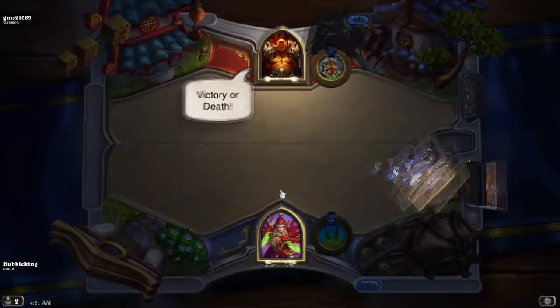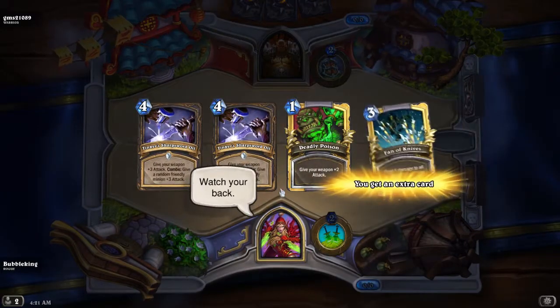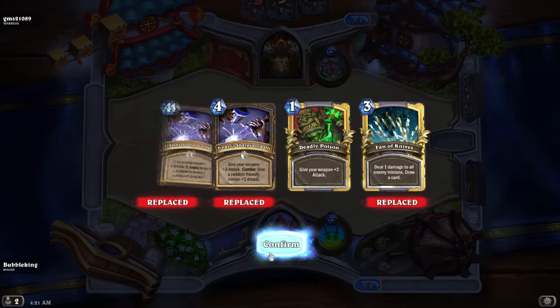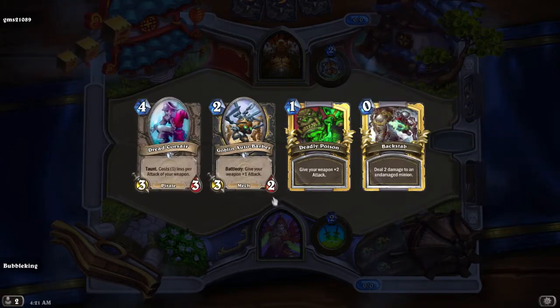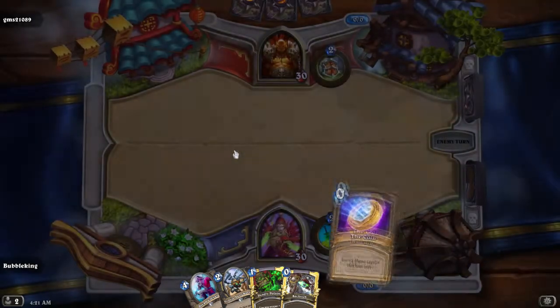So we're going with Warrior first. We've got all our oils and Deadly Poison here. I think we're going to get rid of both of the oils and the Fountain Knives, and just hold on to the Deadly Poison here. So we're guaranteed to get a weapon at the start, and if he plays a big minion somehow, we can clear it pretty easily.